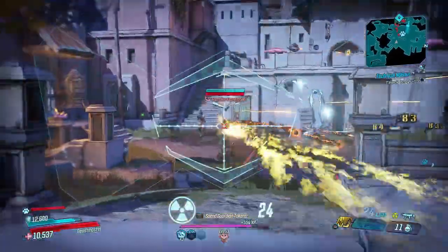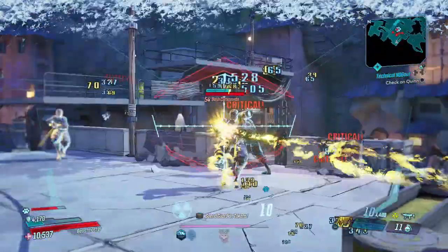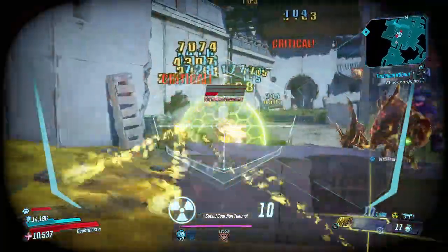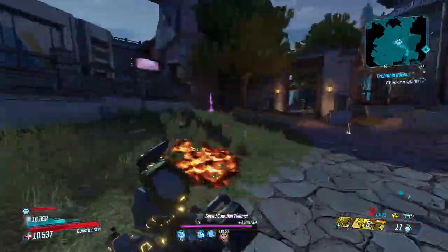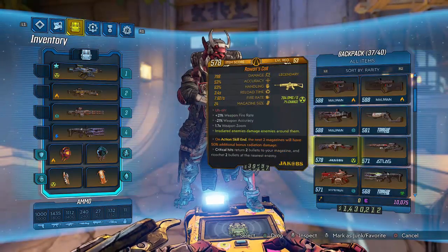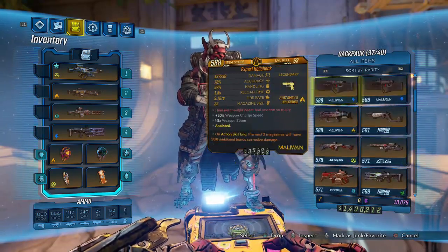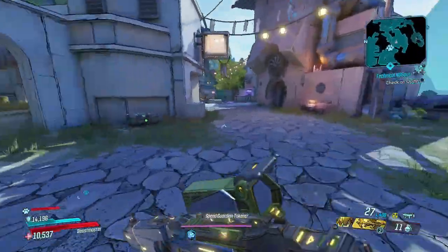This Redistributor is actually the same exact one I showed off in the video the other day, the one that dropped near Wotan. I'm doing a little mini showcase just showing off what it can do, and it's pretty solid. Let me give you guys a sneak peek — I have this Redistributor, a Rowan's Call, and then some other radiation weapons I have in the vault. I also have a Red Suit shield.